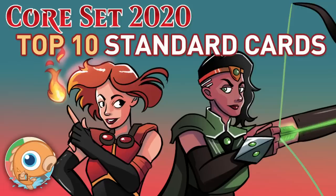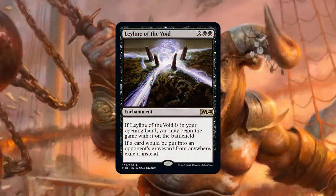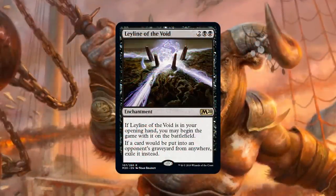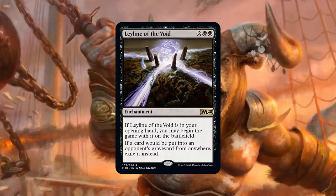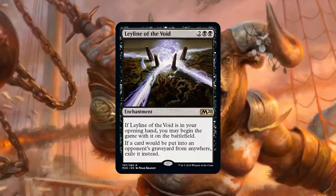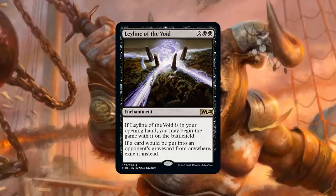We've got some good cards to talk about today, and we're excited to break them down. Starting with number 10 on our list, this one's actually a reprint that people are really hyped about for Modern but also might do some stuff in Standard — that is Leyline of the Void.